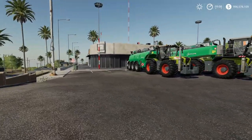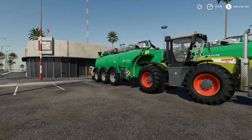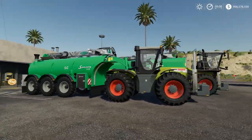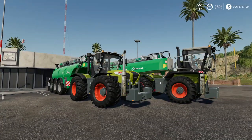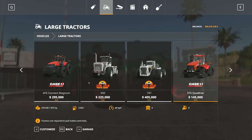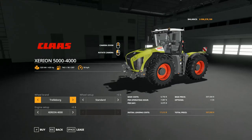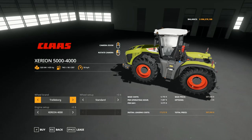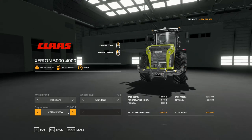So in this video we got some new mods again and it is in the manure technology. It is the Samson SG-28, as you can see right here — this manure barrel — and we do also have the Samson GGX over there on the back. These are specially made for the Claas Xerion tractors, like the 3000 right here, but you could also go ahead and choose the Xerion 4000 as we have it in the game. You also have the 4500 and 5000.